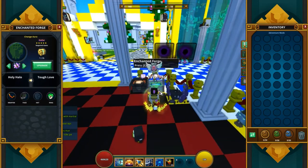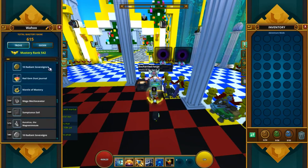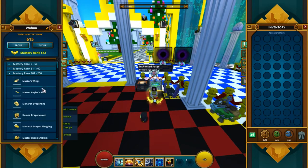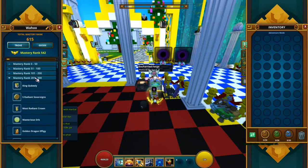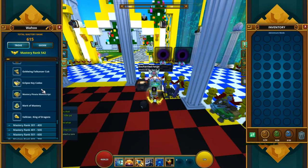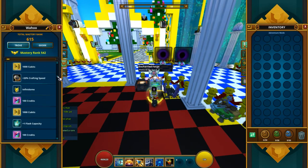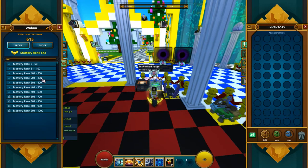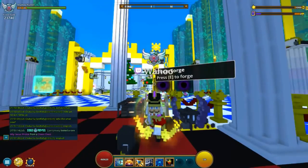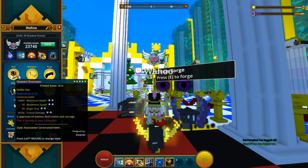For my hat, I use the Holy Halo. It's pretty easy to get — it's also a mastery one, but it's way down there, like 100 or something like that. I've had it for a very, very long time. So those are the auras that I use for hat and weapon.